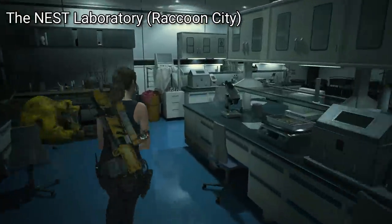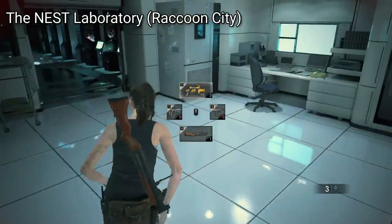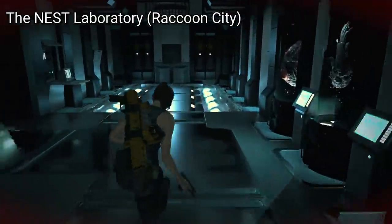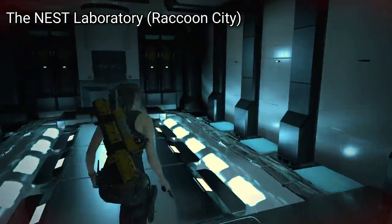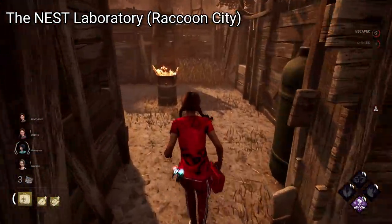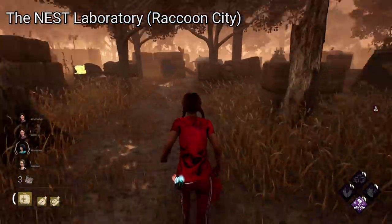I think that's what made Hawkins a little less fun and feel less related to Stranger Things as a whole — the lack of resemblance and room differentiation. There's a lot of space for creativity with the Nest Lab, and I imagine a few of the Hawkins assets could even be repurposed, as a lot of the textures or visuals are quite similar. I have no idea how that stuff works though, so maybe I just sound silly.